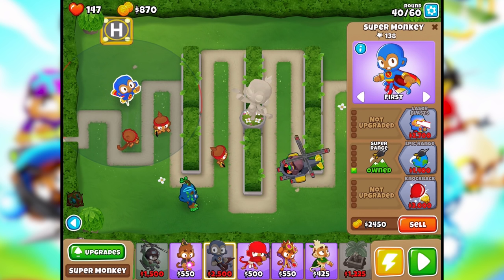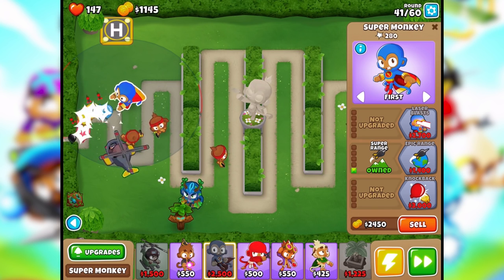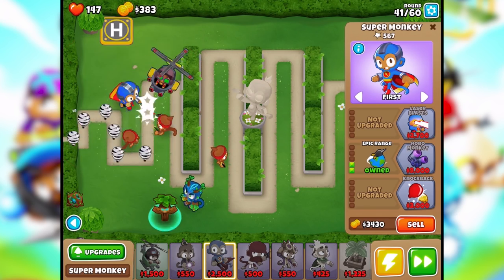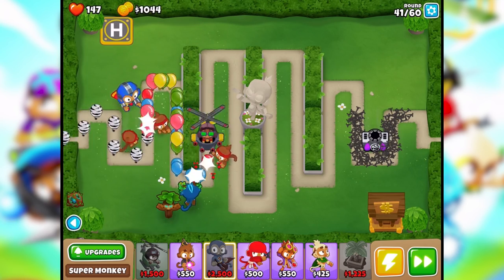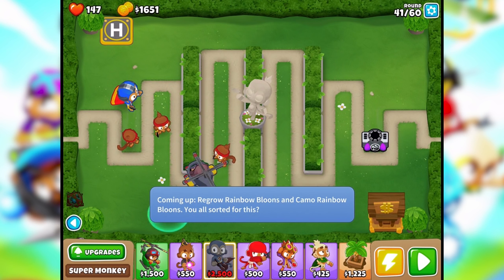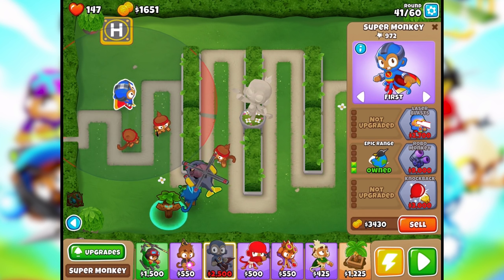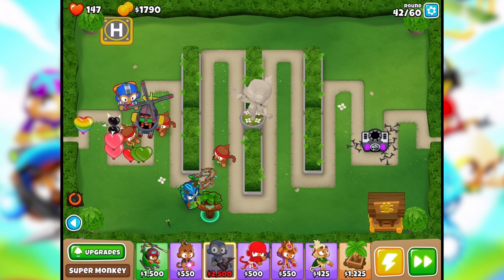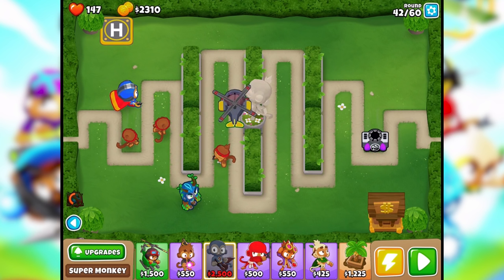We're gonna want to give him epic range soon enough. How much money is in this bank? Oh, we're at 5,000 - we're about ready to cash out one of these things. Camo balloons too. Robo monkey's coming soon, we'll figure it out. Put that there just in case. Okay great.